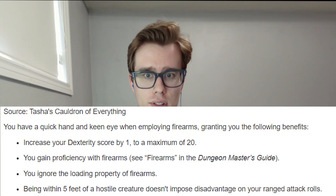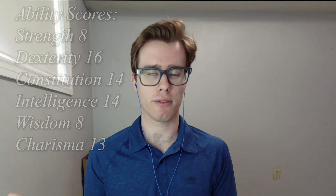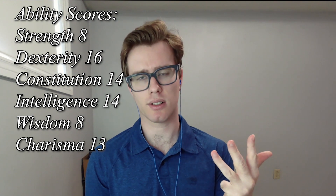Let's start with character creation. For our lineage, anything works — same with background. All that actually matters is that we pick up the Gunner feat as a free feat. This gives us firearm proficiency plus a few other bonuses, and besides being an artificer, it's one of the only ways to get firearm proficiency rules as written. I'm taking Custom Lineage to also pick up Darkvision along with the Gunner feat, though Human Variant or anything else works too. For stats using point buy: 8 Strength, 16 Dexterity, 14 Constitution, 14 Intelligence, 10 Wisdom, and 13 Charisma. The +1 from Gunner went into Dexterity and the +2 from Custom Lineage went into Intelligence.